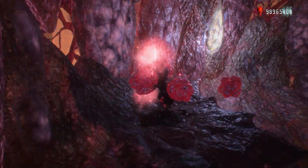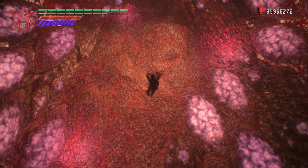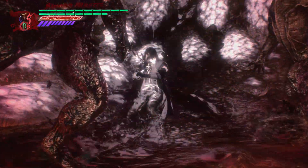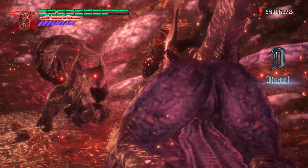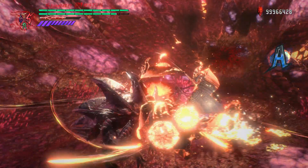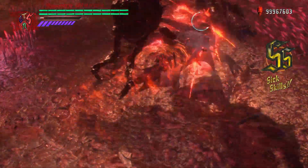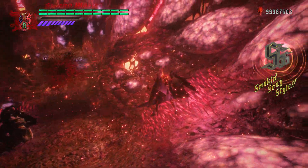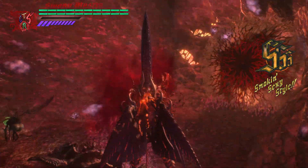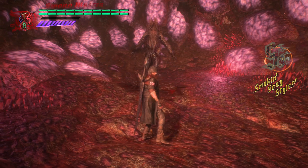I'll grab that. And you know what, I'll pop Devil Trigger — and that's how you get an S rank real quick. Yeah, enemies can't actually be killed with that attack until Dante deals the final blow.